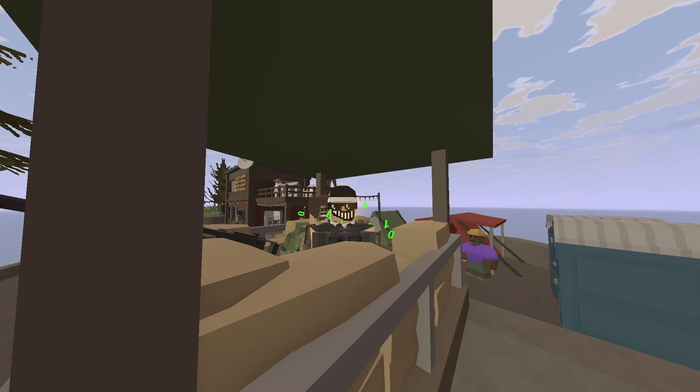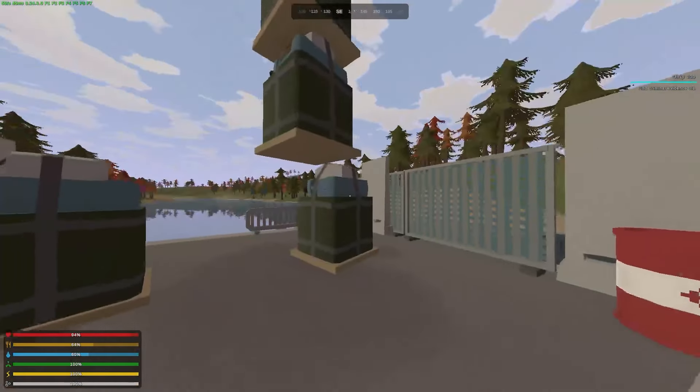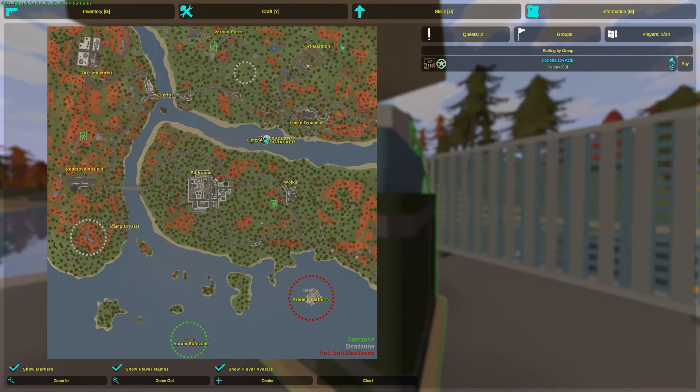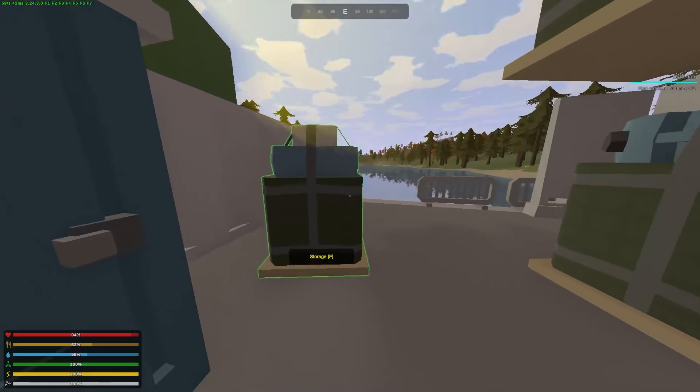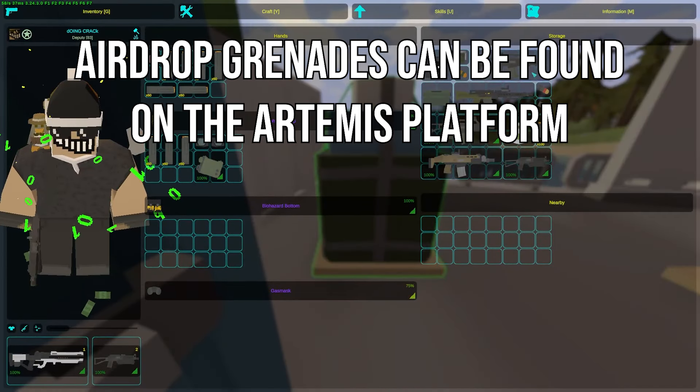In today's video I'll show you how to obtain the blank strike modules in Escalation. The blank strike modules can spawn in the airdrops called in via the airdrop module at Fort Martson, and also in the airdrop grenades, which are a bit smaller.